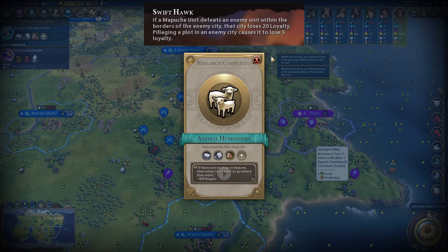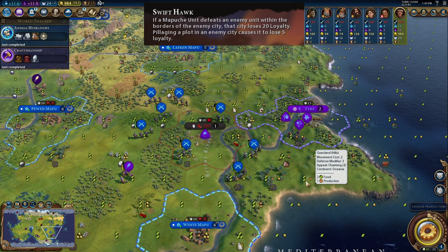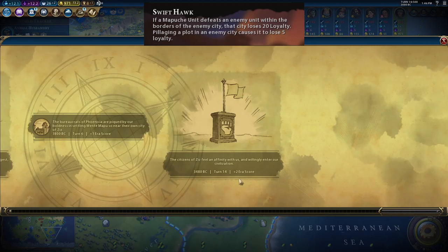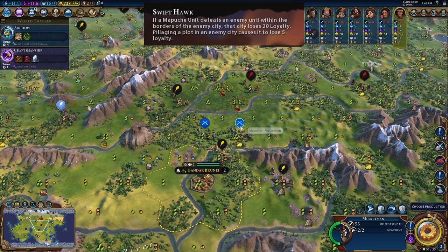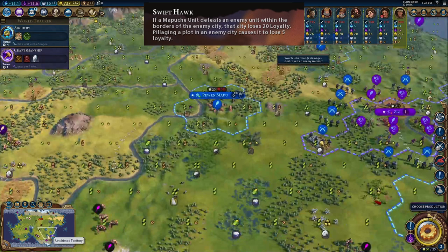When a city is a free city, you can still take down the loyalty by killing the free city's units. Flipping cities to loyalty like this is a good way to gain era score, because once they flip you gain 2 era score for a free city joining your civilization. Just know that you will not get era score if you take over a free city with military. This ability also works against city-states. In this example, I'm at war with Brunei, so we can attack this warrior inside their territory and the city lost 20 loyalty. Also, here's a quick example of how pillaging works: this musketman is inside of Ziz's territory, there is a plantation on this tile, and if I pillage this tile it will take 5 loyalty off.